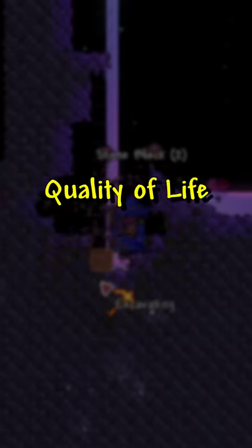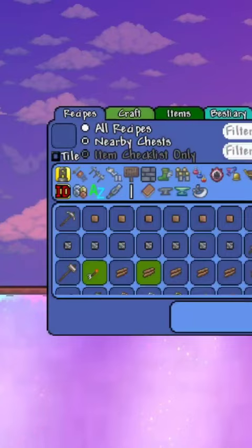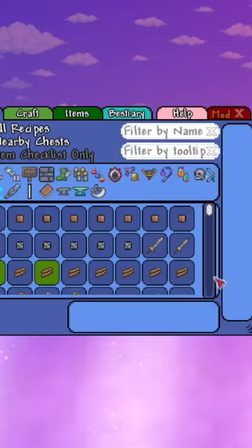These are the best quality of life mods for Terraria! Starting out with two you most likely already know about, we have Recipe Browser and Boss Checklist, which adds in new menus that let you see every crafting recipe and bosses, including ones from mods.